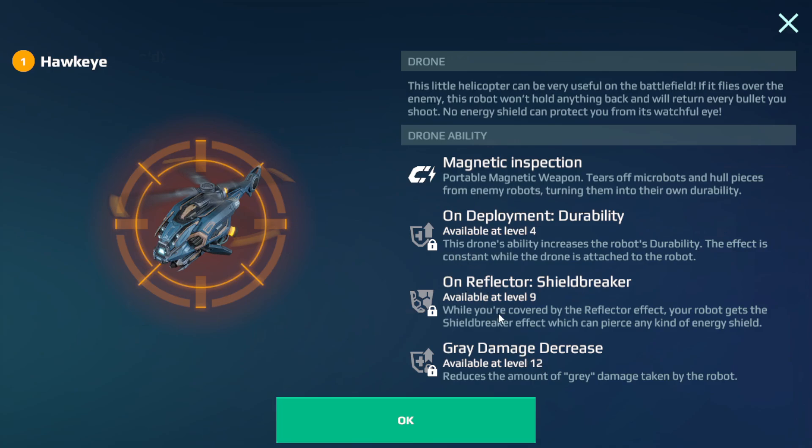To win this brand new drone, you have to follow simple rules: like the video, subscribe to my channel, turn on the notification bell for further giveaways, and post your ID and platform following the hashtag command 'WR win Hawkeye' in the comment section of this video.